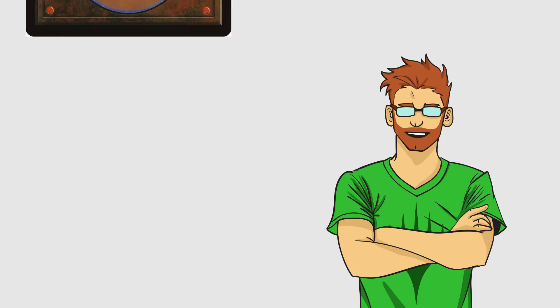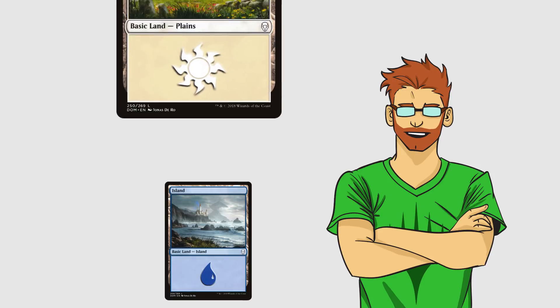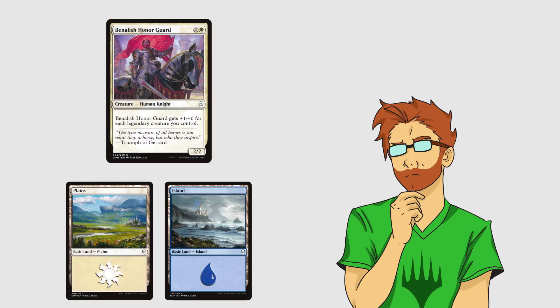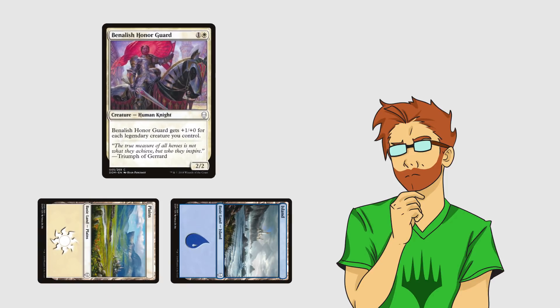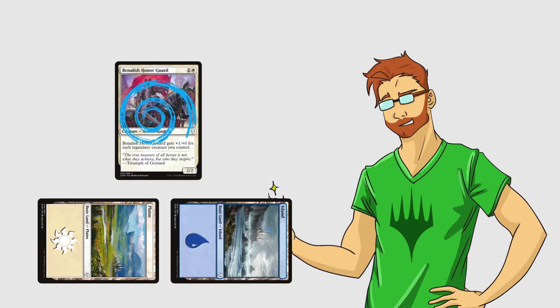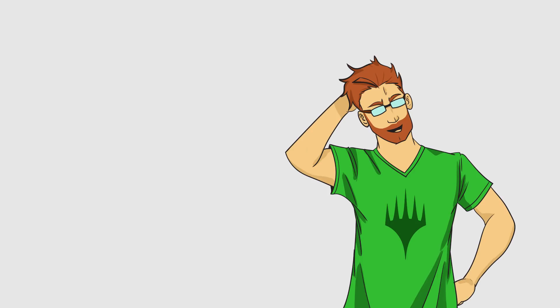For example: you begin your turn, draw a card, then in main phase 1 you lay a land and cast a spell. Your creature is one white mana and one mana of any color — you tap the required mana and bring out your creature onto the battlefield. Creatures entering the battlefield do not get to attack the turn they're summoned — this is called summoning sickness, unless a card or a creature says otherwise. You're out of mana, so you can't do anything else. You pass the turn because it's the only creature you have and you can't attack. And that's your turn.